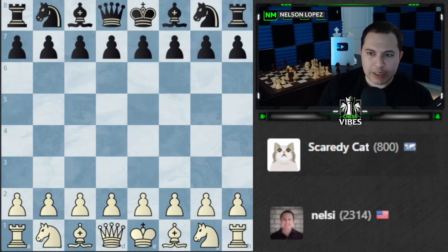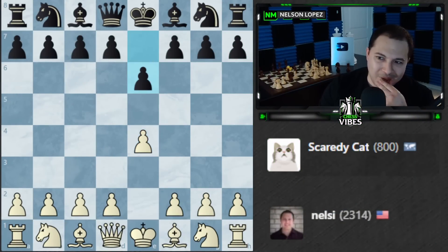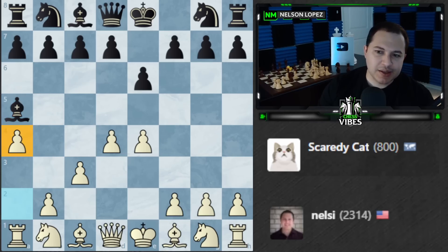Let's play d4. Scaredy Cat plays the French Defense. We'll keep it normal and play d4. That's a bad move for black because it's going to cost them a tempo when I play c3 — the bishop has to move or I'll just take it. The bishop goes back, and we can set a little trap here. This is setting up the Noah's Ark Trap in a somewhat unusual way.